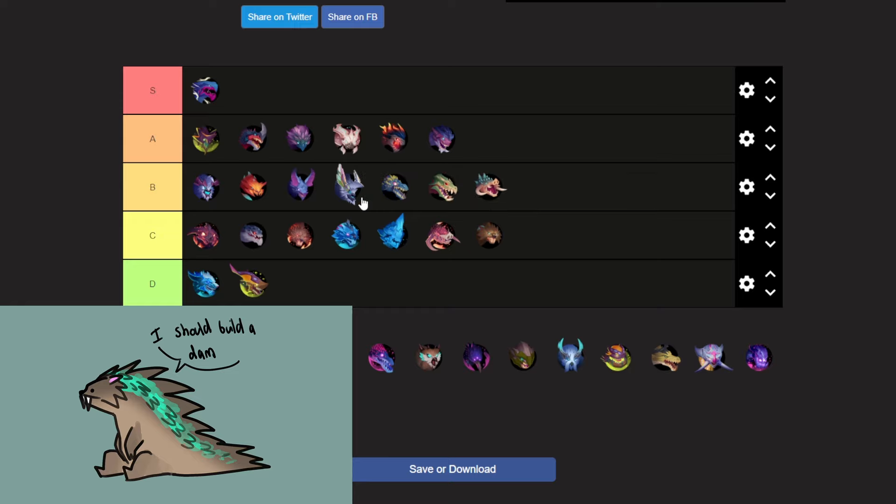Now adjusting the B tier order — I'm moving Kharaback down and putting Boreas last in B tier. That's the order for B tier.